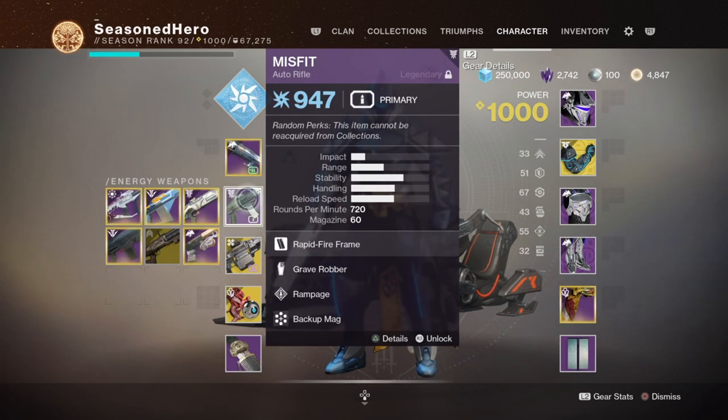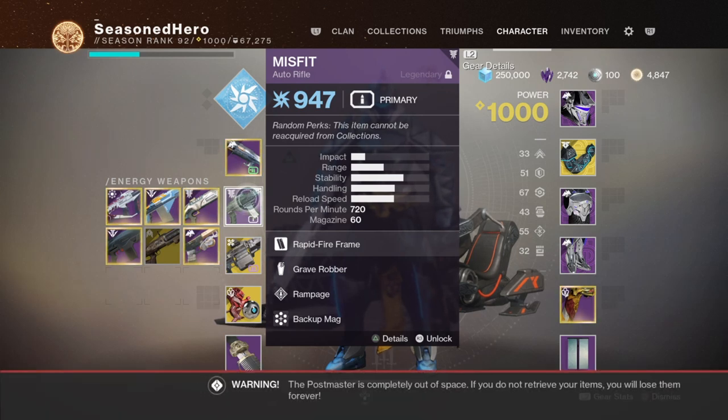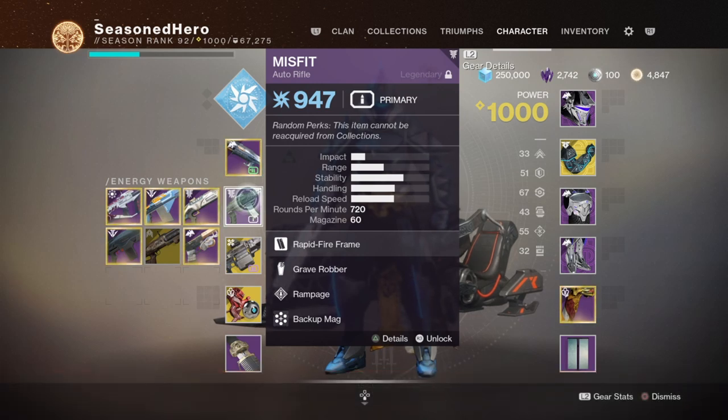For the secondary, we have the Misfit AR with Rampage and Grave Robber with a backup mag. This is a weapon that doesn't get talked about a whole lot in PvE or PvP, and I'm not sure why, as this weapon is like a mini machine gun, just lighter on the damage. It's part of the AR archetype that can have a very large magazine reserve, where you can lay down some pretty effective bursts of fire at mid to close ranges. With Rampage giving you a damage buff stacked up to 3 combined with this large magazine size, you can do a lot of damage in a short time frame. The reason I've chosen this weapon is also because it can roll with Grave Robber — when combined with a melee-centric build, it basically means you won't need to worry about reloading at all.